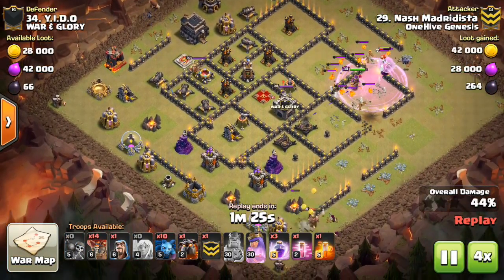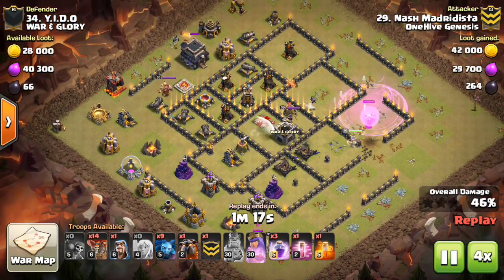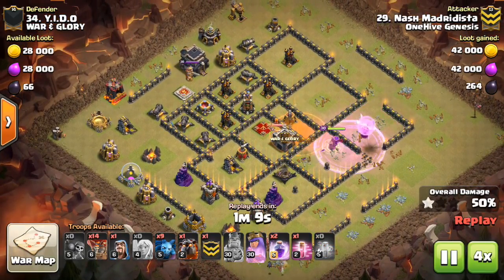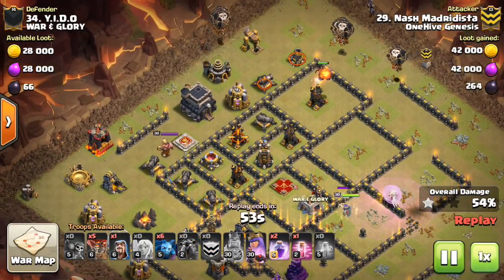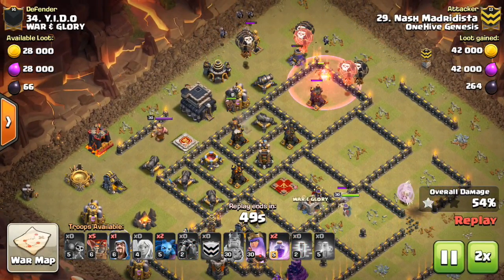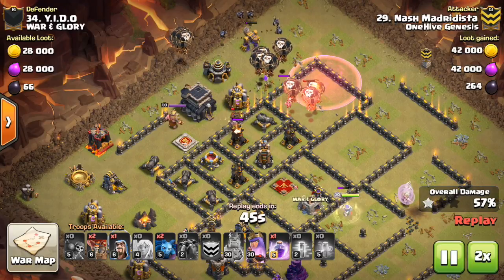With this in mind, you have to consider the different times you would use a rage versus a haste spell. Use the haste spell for accelerating balloons into the first layer of defenses, or moving loons across big gaps in the base where there's no defenses.